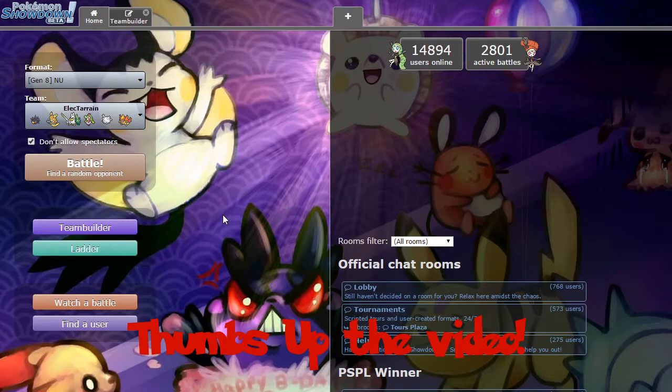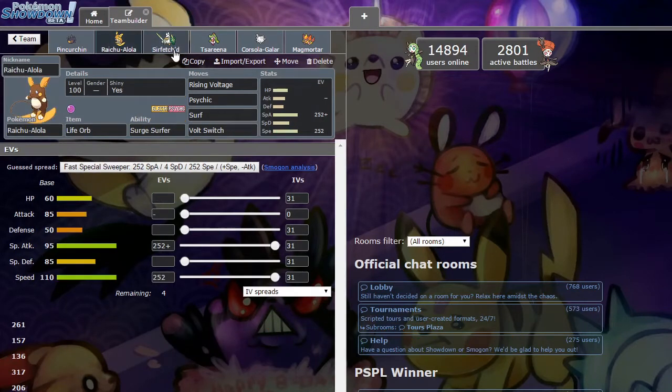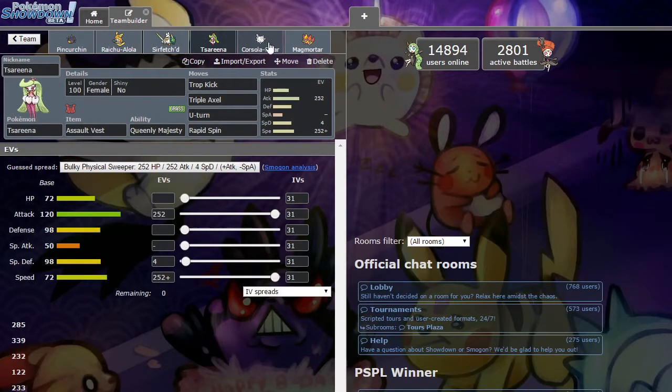Just real quick — comments on the team. It's definitely, like Justin said offscreen, kind of a player's team. It takes a lot of pivoting and stuff to work. You can't just spam Raichu in Electric Terrain. There's a whole lot of priority in NU right now, like Sucker Punches and First Impression. So you've got to really play around those things. But you've got a couple of pivoting options between Serena and Raichu himself — some offensive pivots.